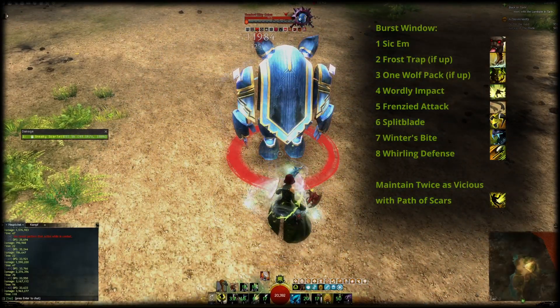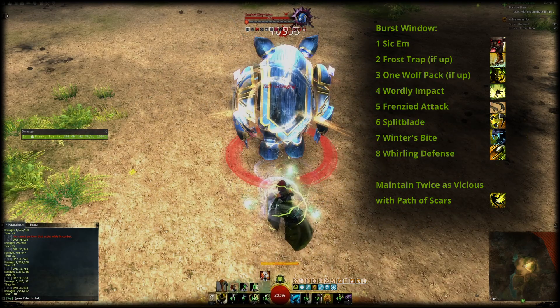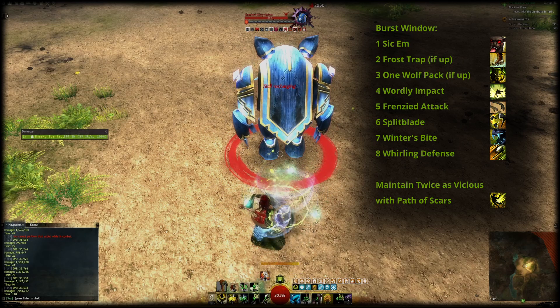You center your rotation around the roughly 22 second cooldown of Sic 'Em. During the 10 second uptime of Sic 'Em you want to squeeze in all of the following skills if they are off cooldown.